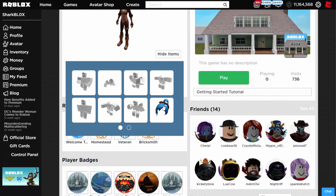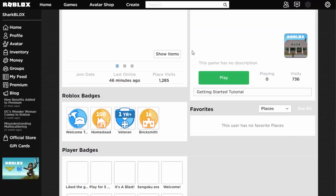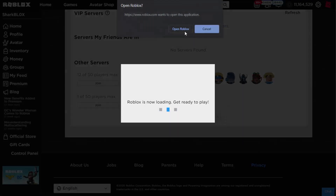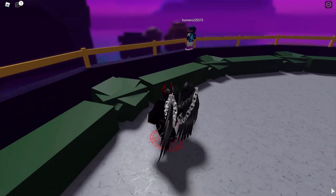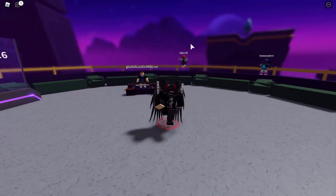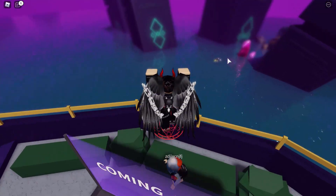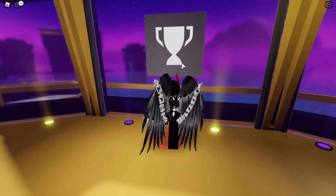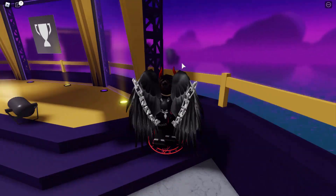I'm not sure what the prize will be yet — we'll try to find some prizes in a second. First, we're going to join a server. Alright, we're in the game. It's kind of weird — they've put some kind of blurry mist effect around everything. Here is the sign that says 'Coming July 16th.' We can look around — there's some kind of trophy icon here but it doesn't appear to do anything. It looks like we can climb on the roof of this shelter.